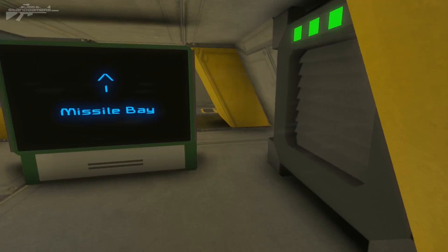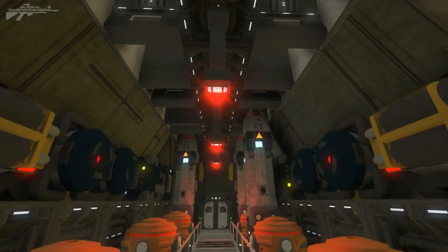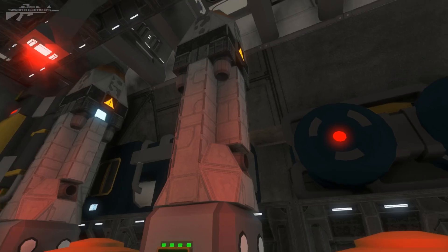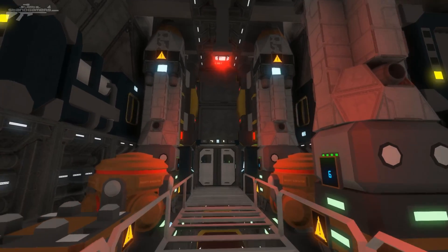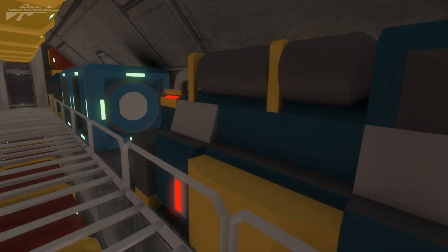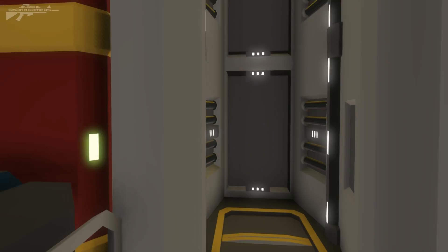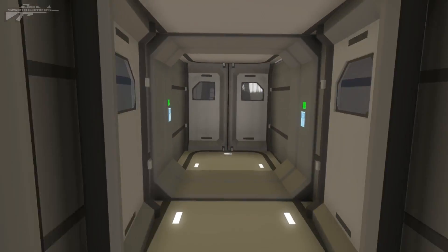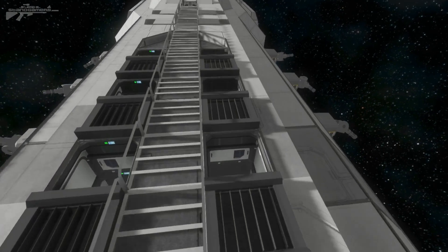Let's explore the missile bay first — the one we just launched missiles from. Opening this door, we're kicked out by oxygen since I left the doors open. We've got the individual missiles here themselves — a very cool and simple design. Each missile sits on a merge block; gravity launches it up and then the missile takes over, firing it forward toward the target. Moving into this area we have access to the command structure behind the missile — timer blocks and controls. There's a little bit of detailing and extra components that don't do anything functional but look nice.